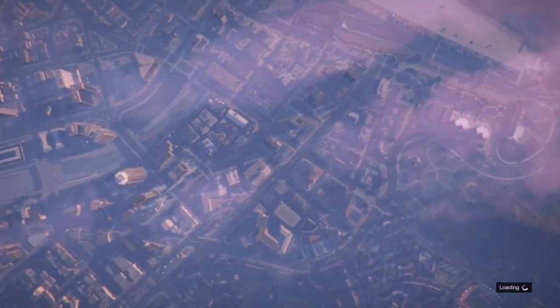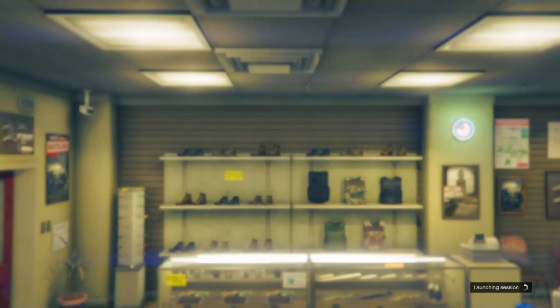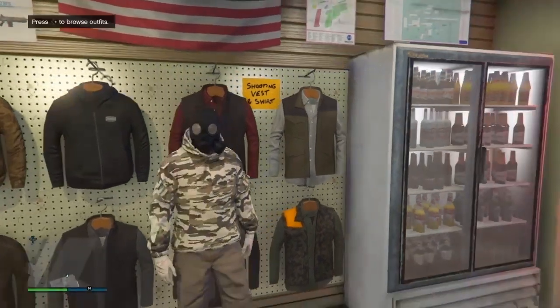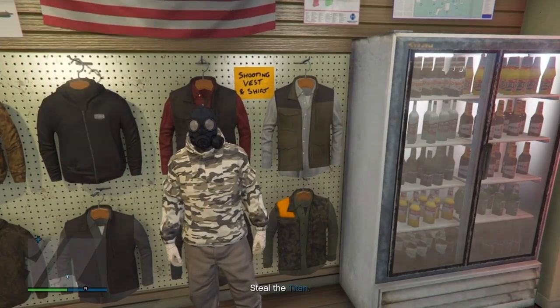Press options, go to online, go to jobs, play jobs, Rockstar created, and start up Titan of a Job. Wait for it to load up, go to confirm settings and simply press play. Once you're in, make sure the sand plate carrier vest has disappeared. Once it has, go to outfits again and save the outfit on the same slot. Make sure you double save it just to make sure it saves. Open up your phone and simply quit the job - you don't have to complete it.